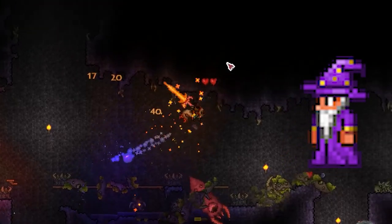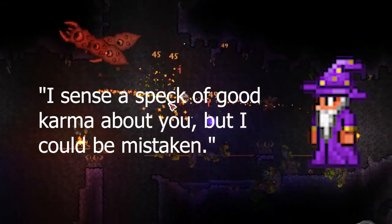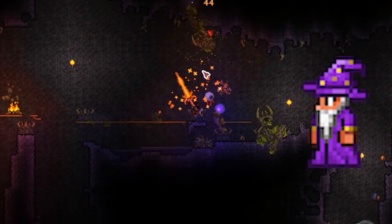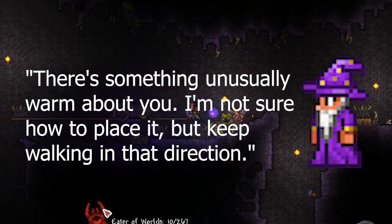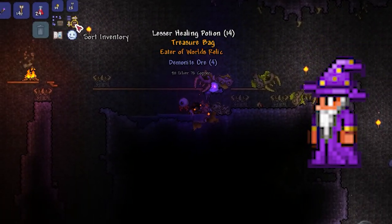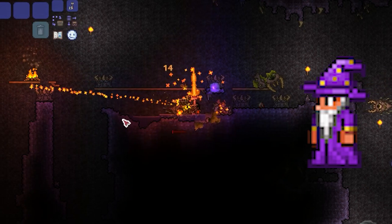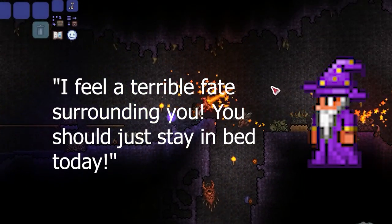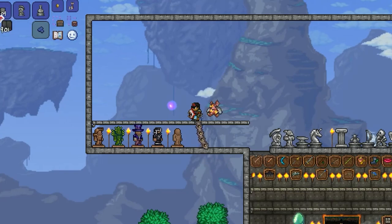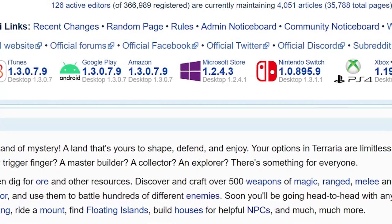Here's an example. If your luck is neutral, the Wizard will say one of two lines: 'I sense a speck of good karma about you, or I could be mistaken.' Or: 'There is something unusually warm about you. I'm not sure how to place it, but keep walking in that direction.' If you have very high luck, he can potentially say: 'Have you a garden of four leaf clovers? You are bursting with essences of great fortune.' But beware — if you have negative luck, you'll see lines like: 'I feel a terrible fate surrounding you. You should just stay in bed today.' For the full list of dialogues and what they mean for your luck status, refer to the Terraria Luck Wiki article linked in the description.